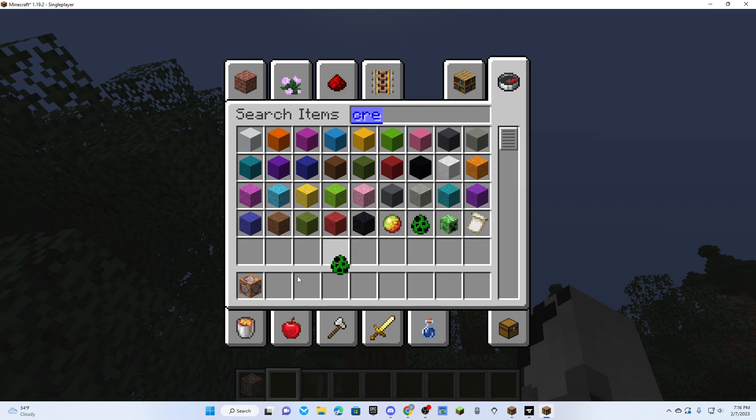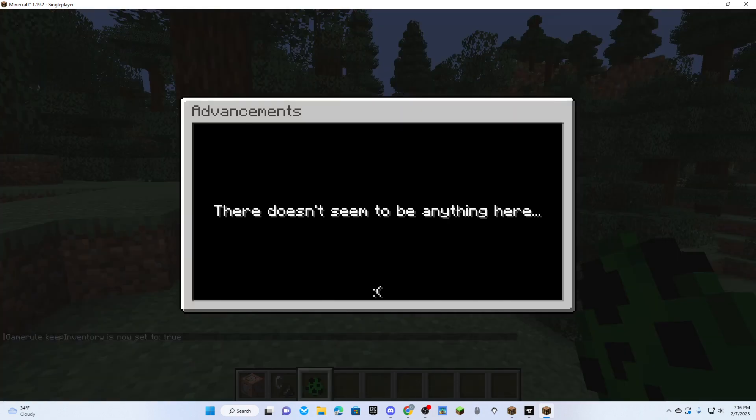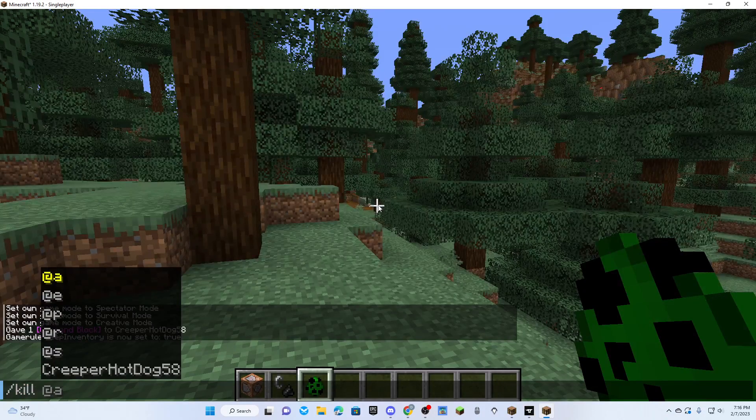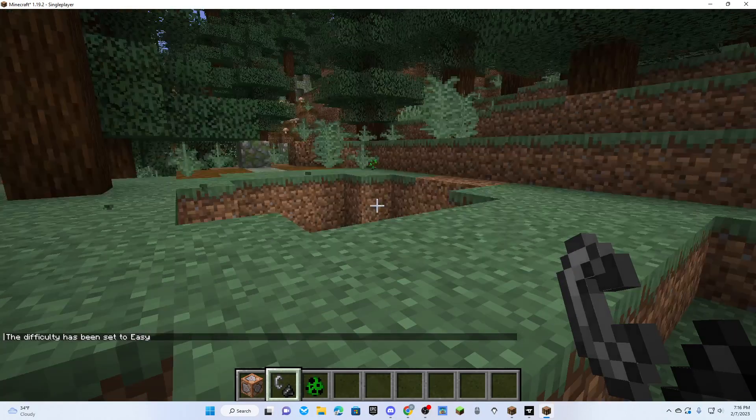So if I take a creeper and I take a flint and steel. If I spawn a creeper and I light it, it blows up and makes a hole.